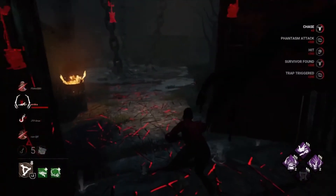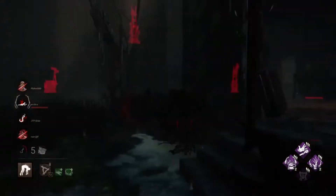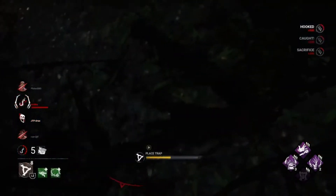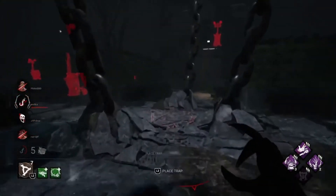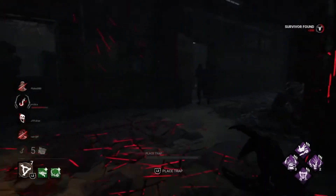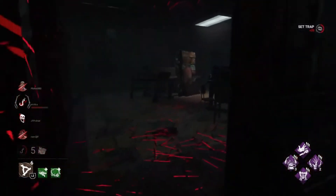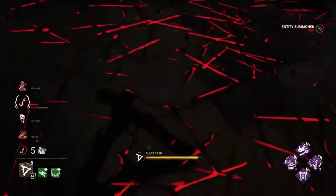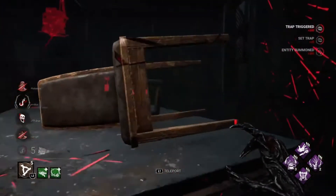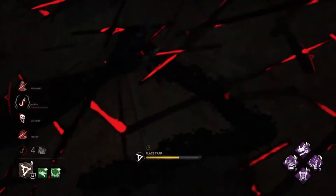That trap there is good out by the doors either side, and even in the courtyard in the middle. Midwitch is so good for Hag because of the shape of the map being a square - there aren't many open places. You're funneled into areas because of the corridors and you can easily push them where you want them to go. It's a great map. I recommend if you have Midwitch offerings to burn, use them and learn good trap placement on it.